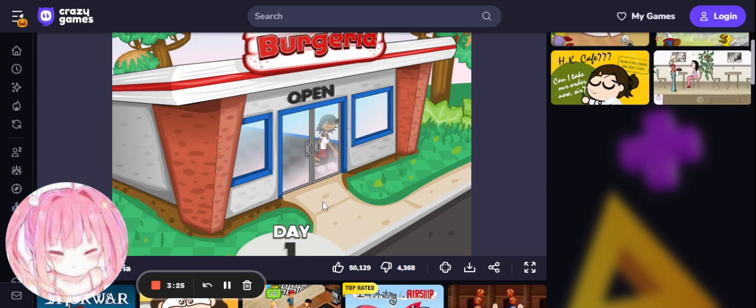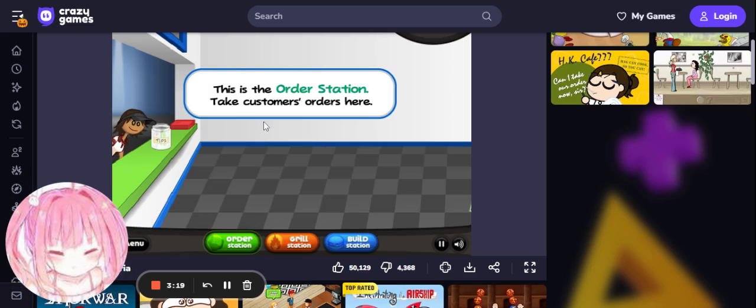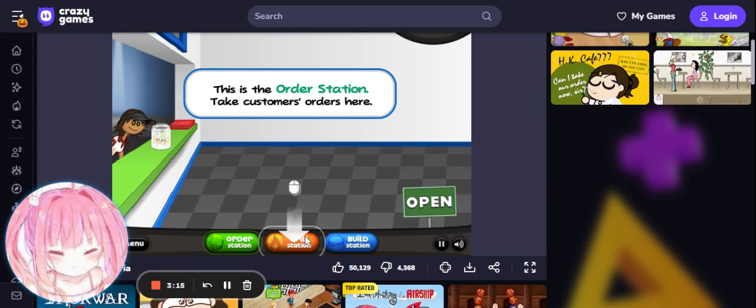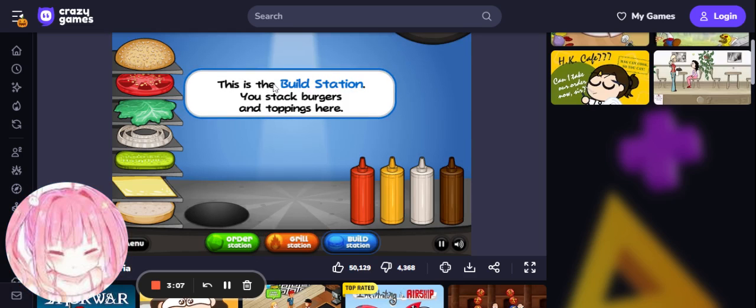That's me. Day one — open. This is the order station; take customer's orders here. This is your grill station; you cook and flip burger patties over here. This is your build station; you stack burgers and toppings here.